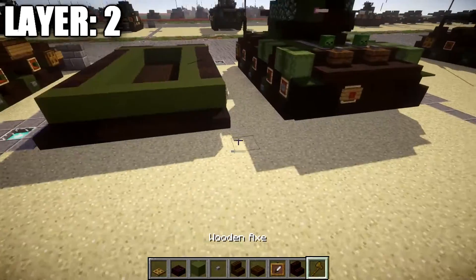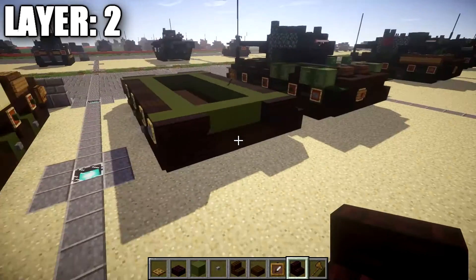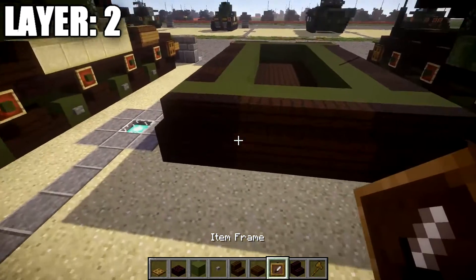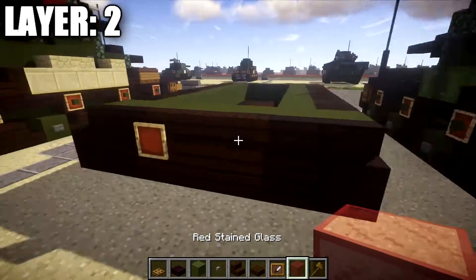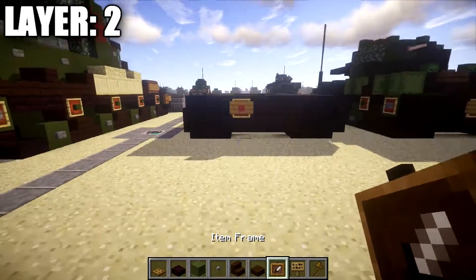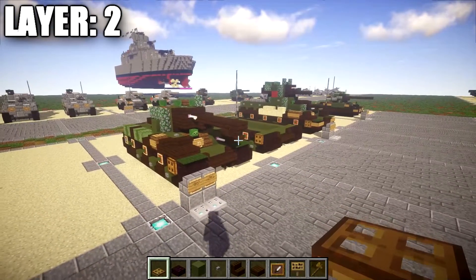Place down nether brick stairs — one and two on both sides. In between these nether brick stairs, place down three dark oak wood stairs. On the left dark oak wood stair in the row of three, place an item frame, put a red stained glass block in it, and place a sign over it to create the rear brake light. That completes layer two.